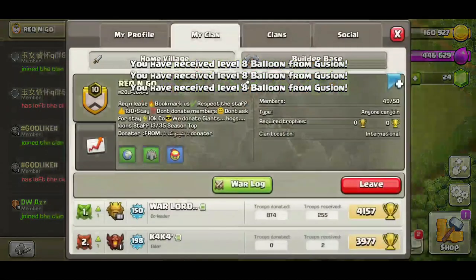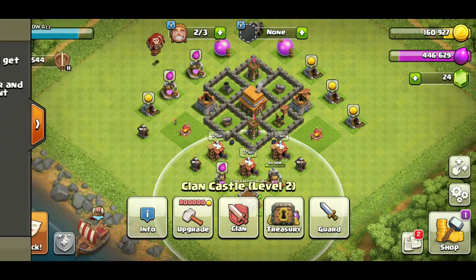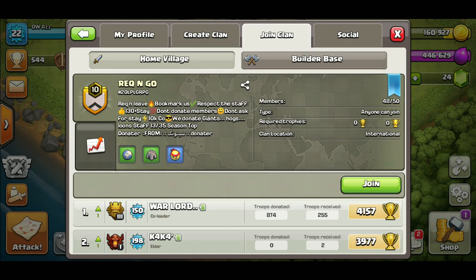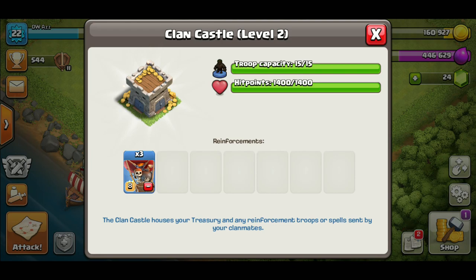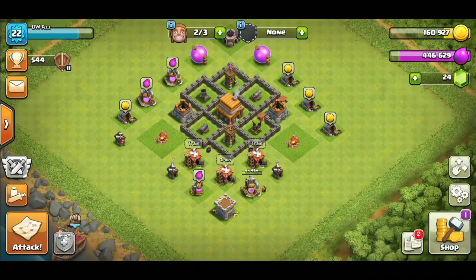Before you leave, bookmark the clan. You don't want to stay since they'll kick you out anyway. Go back to your clan and attack. If they're not online later, go back to your bookmarks, find the rec and go clan, and get more max troops. With max loons you'll absolutely crush every town hall 4 and probably attack town hall 5s too. You should always be able to get CC troops — just leave your clan, find a rec and go clan, grab good troops, and head back.